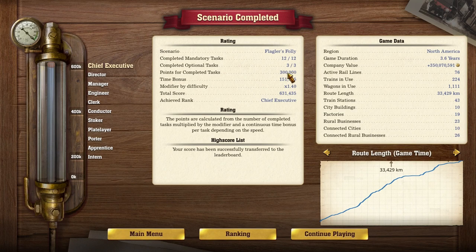So we've got Chief Executive — 12 things, 3 optional, a regular $300,000, $151,000 for time bonus, total score 631. It took 3.6 years, company value of $350,000,000, 76 rail lines, 224 trains, 1,111 wagons, 33,000 kilometers, 43 train stations, 10 city buildings, 19 factories, 23 rural businesses, 10 connected cities, and 26 connected rural businesses.